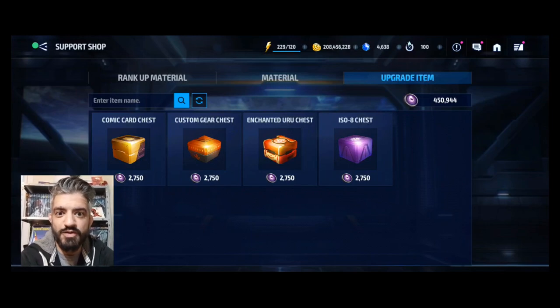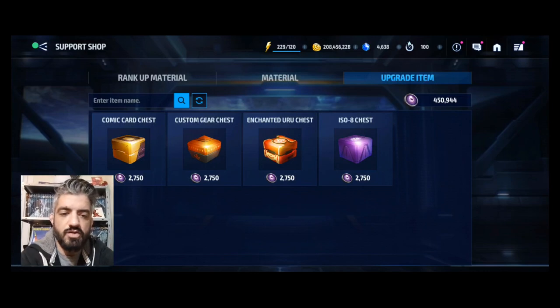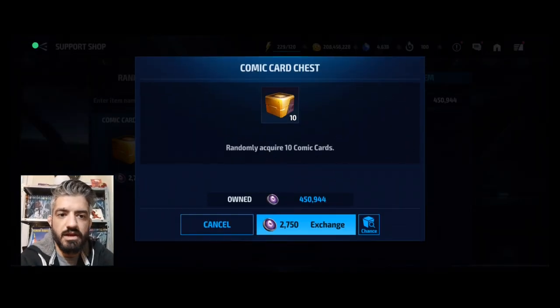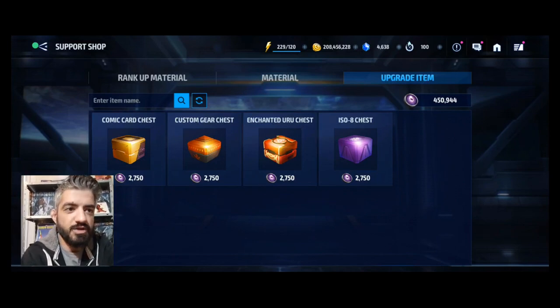Right now you have a chest where you can get cards, city obelisks, urus, and isos. The most value out of these is cards if you want to craft cards — this gives you the opportunity to get multiple cards. But now where there is an event for urus, the best way to utilize your tokens is the Uru Chest, and I'm going to open some chests with you.